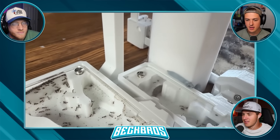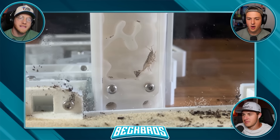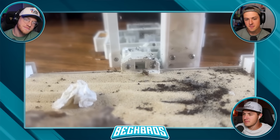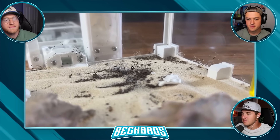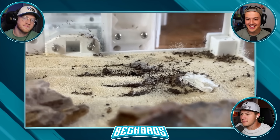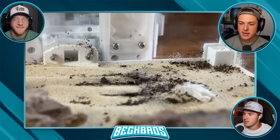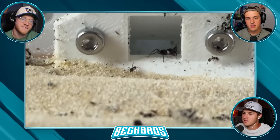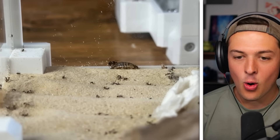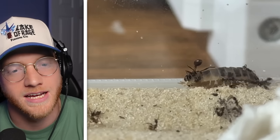Although it lives on land, the isopod is more closely related to crabs and lobsters. When threatened it curls into a ball - a behavior called conglobation - acting like armored tank armor. After placing the isopod in, he instantly stood at the stairs like a body guard waiting. Then the isopod went flying straight into the outworld. The ants started to climb on it, riding on its back trying to take it down - it was insane, like something out of a movie. A soldier ant came out to deal with it - riding it like a horse!